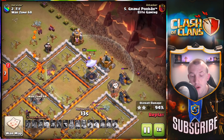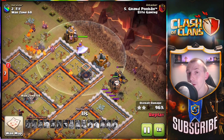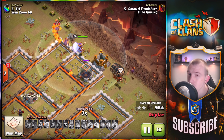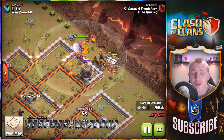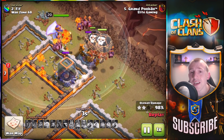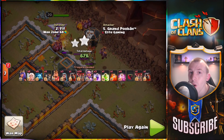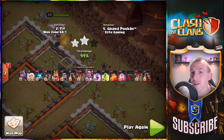I cannot believe how close this was to the three stars, and how close it was to the win. That will wrap it up for this one — three Lava Loon attacks, two three-stars and one 99% that really deserved the three star. We also had a 97% as well. It's agonizing to know that that is what cost us the war. I've been your host Judo Sloth, and until next time, peace out guys.